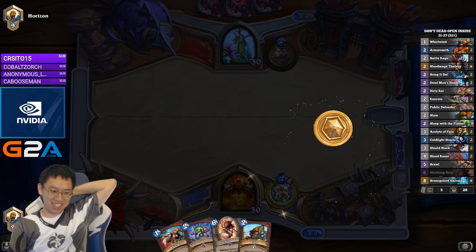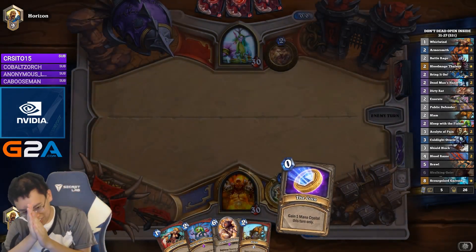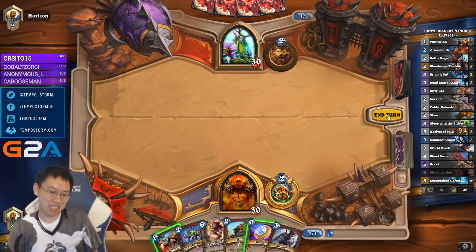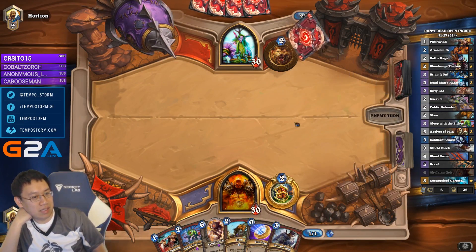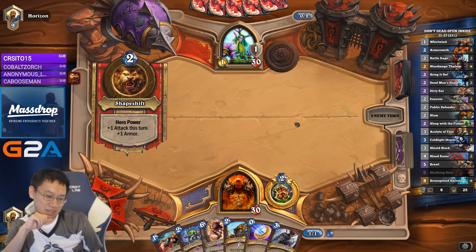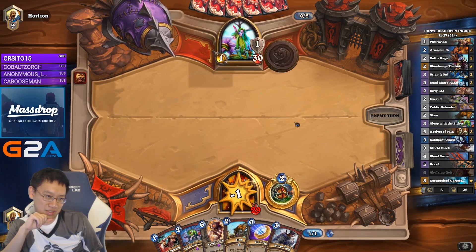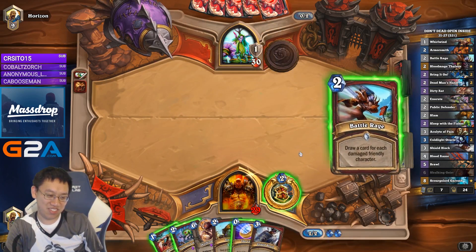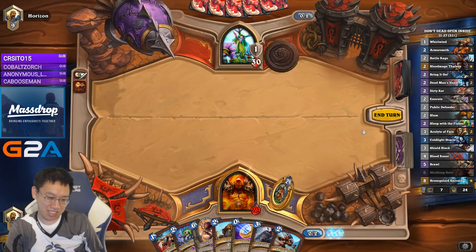Got the Skulking Geist this time. Please don't be aggro. Well, actually we have Fish's Whirlwind — we're good against either Druid. And with a pass it looks like it's Jade Druid. He hit me on round 1, so Battle Rage is pretty good.